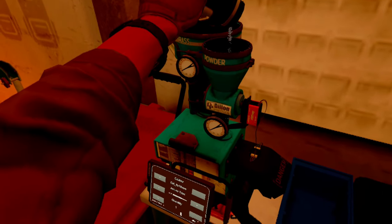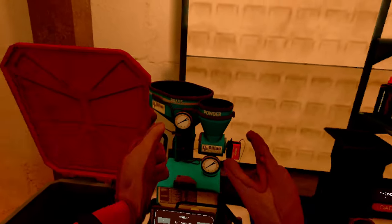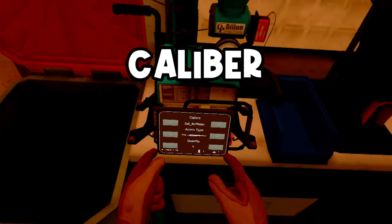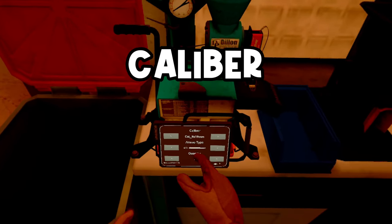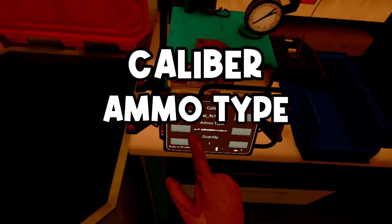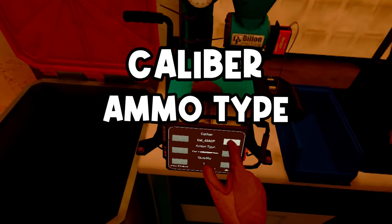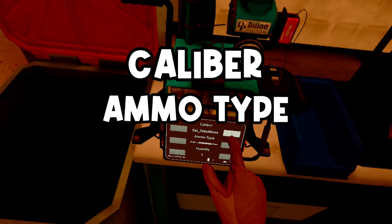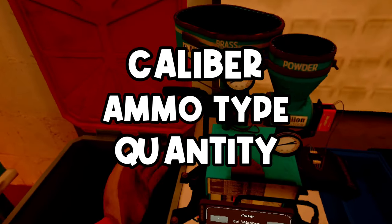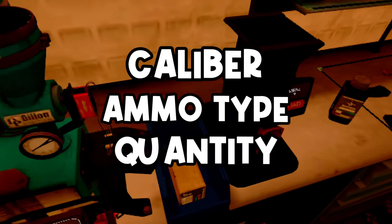The top row selects your caliber — what size bullets you are making. The second row is what kind of ammo you are making depending on your gunpowder, so if you use something other than standard, scroll over to it — they are marked by the letters on top of the gunpowder. The last row is the quantity of ammo. When done selecting your settings, press down the lever and you will have a flat of ammo.